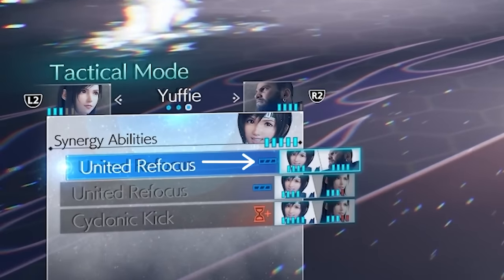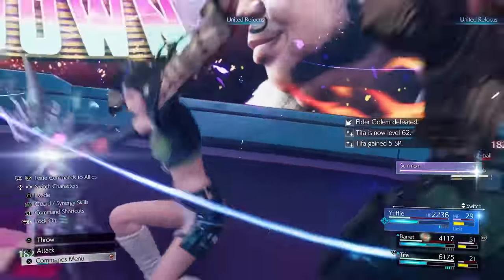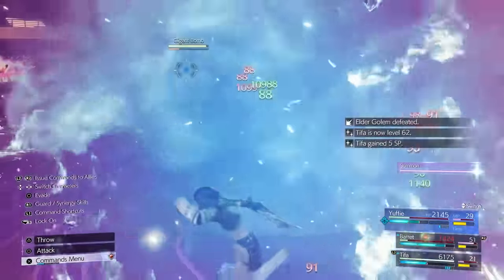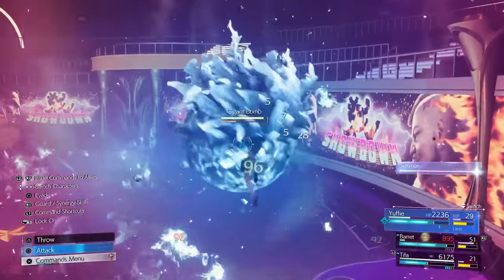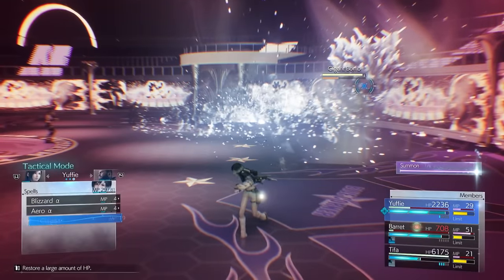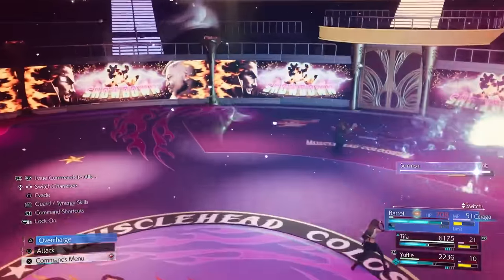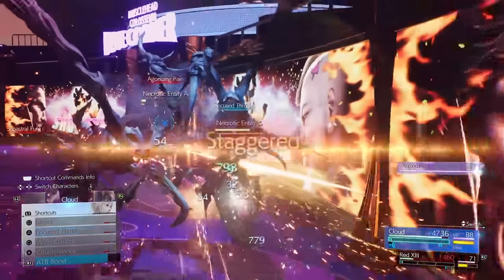Finally, there's also an icon which grants you three bars of meter instead of just two. This ability not only allows characters to stockpile more ATB segments, but each segment will charge faster. Rather than extending the ATB bar to make it take longer to fully charge, they fit more ATB segments within the same amount of space. Pair this effect with haste, and you'll be dishing out spells and abilities with alarming regularity.